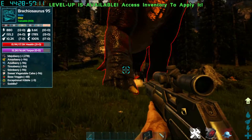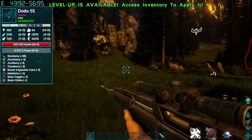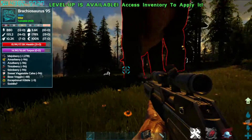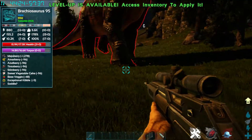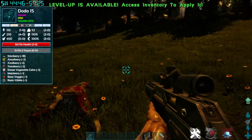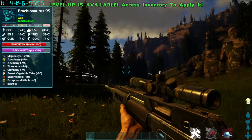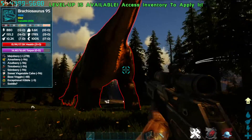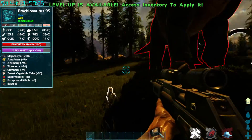My advice would be to either cryopod them up or use soul bulbs if you are using Dino Storage. Or be riding them, but that's only viable when they have rider weaponry — unless you are doing this with a friend or taming a lower level one. I would definitely recommend bringing the Snow Owl if you are on any map that has them.